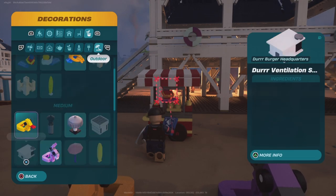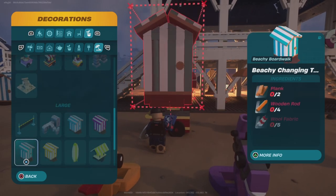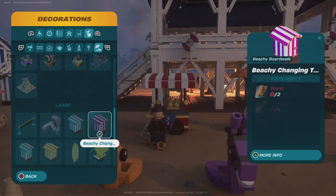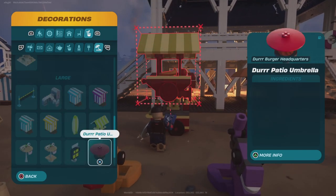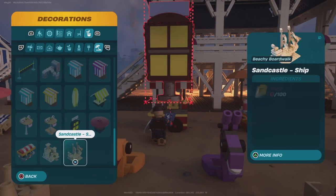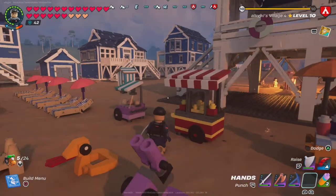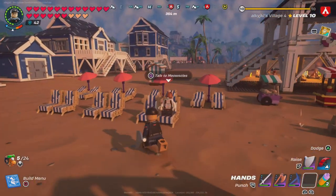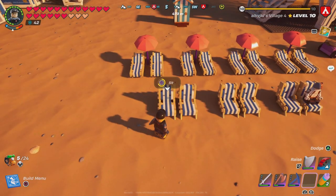Here they are — we got a volleyball net, some changing places, more surfboards, a boardwalk fruit stand, more Duraburger stuff, some sandcastles, and a hot dog set. We got mouseicles chilling. I really like that you can actually sit down and chill now.